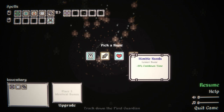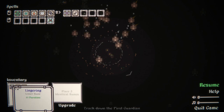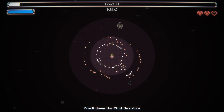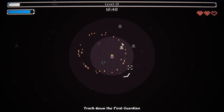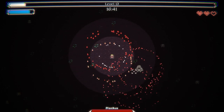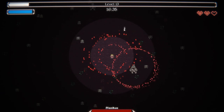Duration, mana regen, cooldown time, or pain. I guess I should probably be upgrading some of these. I'm not actually sure if I like the double aura — even if it's really good. I think my problem is I'm not going to be able to hit him without a range up.